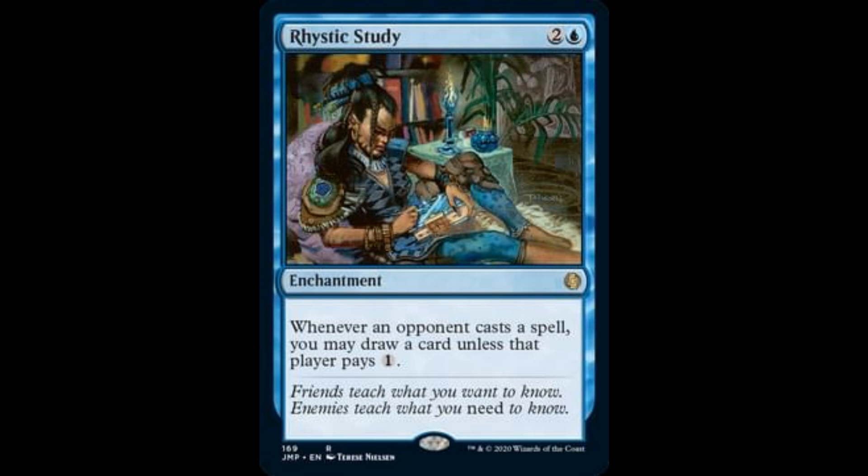Rhystic Study: 2 and 1 blue. This card was a commander card and was also reprinted in Mystery Booster boxes. Now we get a reprint in this set in Jumpstart as a rare. Obviously the price of this card will go down with more reprints. Whenever an opponent casts a spell, you may draw a card unless that player pays 2. So this is a very strong card reprinted as rare.